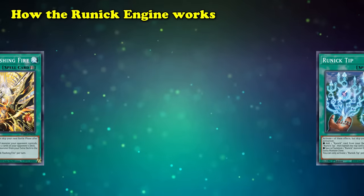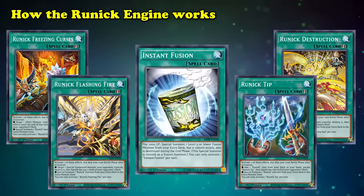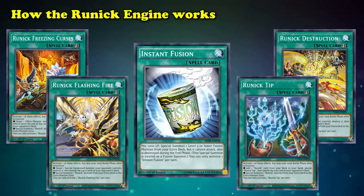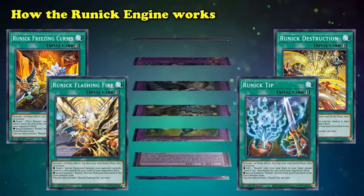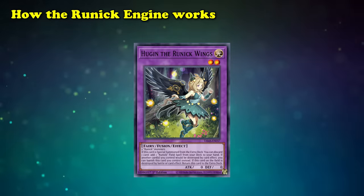Instead of using their unique effects, you can use the shared effects of the Runic spells, allowing you to instant fusion out any Runic monster from your extra deck to your extra monster zone. You have a variety of choices of Runic monsters to summon, but you're usually bringing out Hugin the Runic Wings, because when Hugin is summoned, you can discard a card to add a Runic Field spell from your deck to your hand.